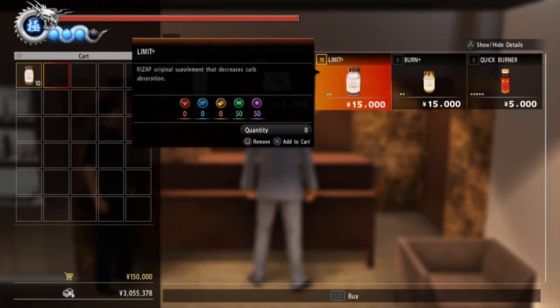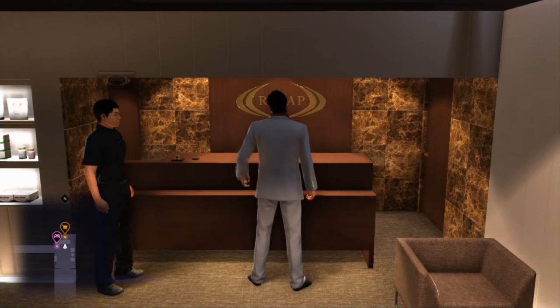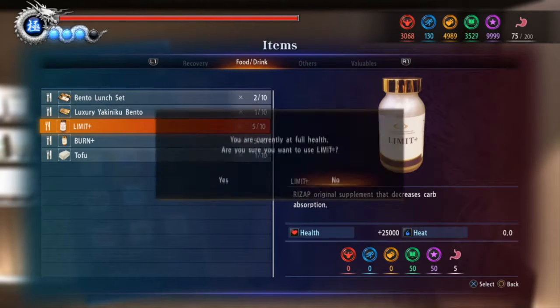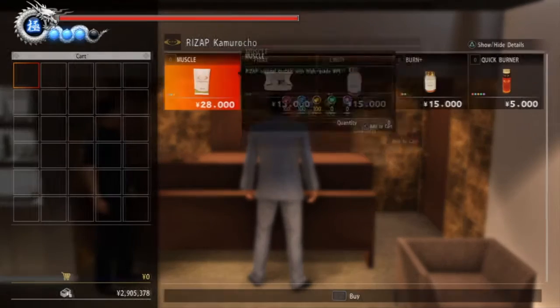Essentially the idea is to play the Clan Creator and do all the Clan Creator trophies. By that point you'll have a lot of money, hopefully in the 10 to 15 million range. And once you've got that, proceed to the next step.